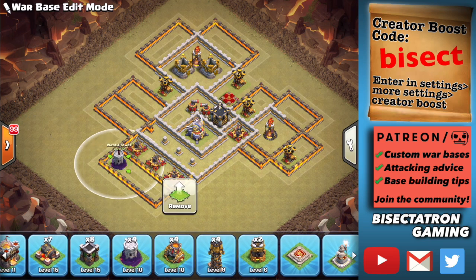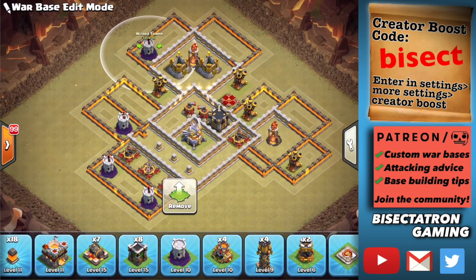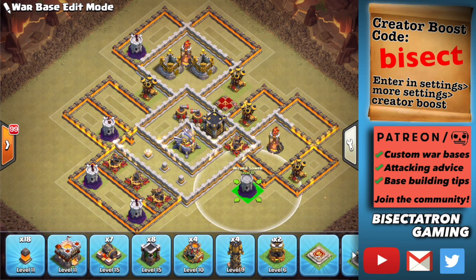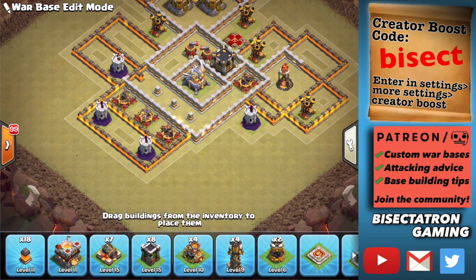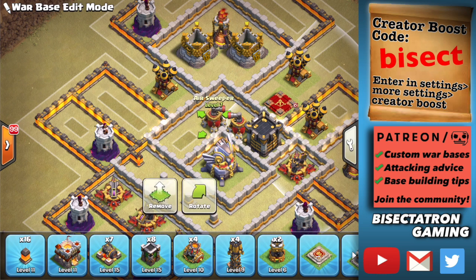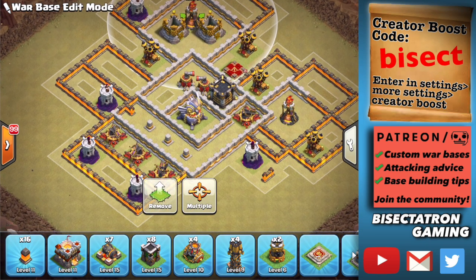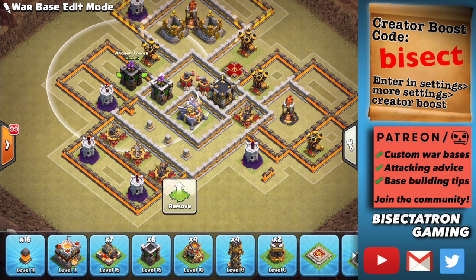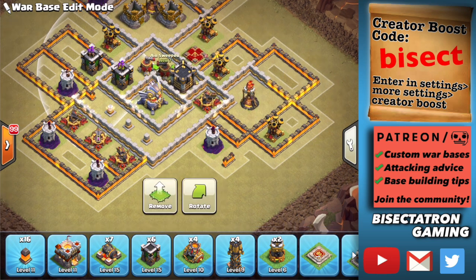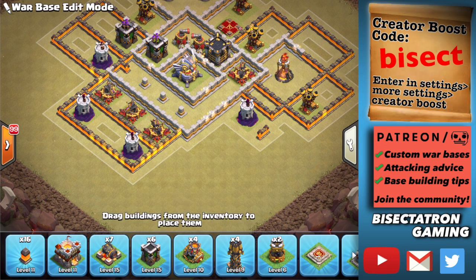For wizard towers, spread them out — maybe one here, one elsewhere — and put them somewhere where you can't freeze both the wizard tower and the inferno at the same time. As you fill in more compartments, you could put a wizard tower in a new compartment. The air sweepers are covering the infernos. There's some dead space here so you can get away with a sweeper not pointing directly at one inferno, but they cover the areas best connected to the base. There will be pretty obvious pathing toward the eagle and toward the opposite multi-inferno, and we have those covered with our sweepers. The dead space makes it difficult for air troops to path through toward the eagle from that direction.